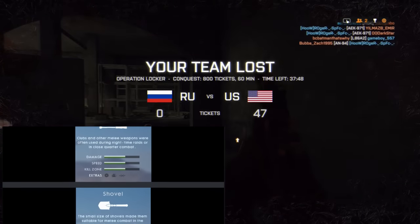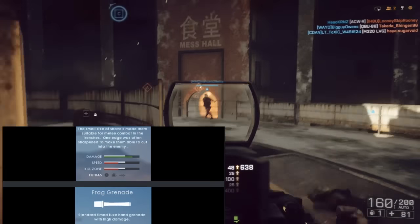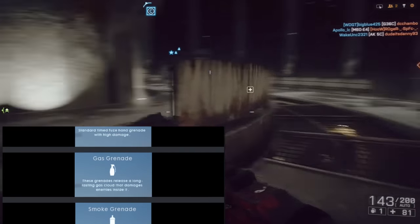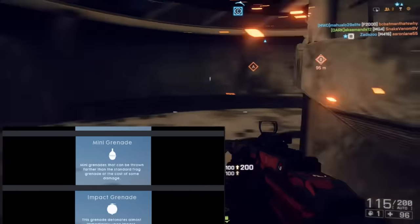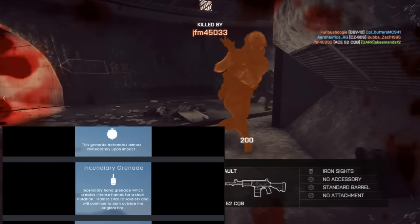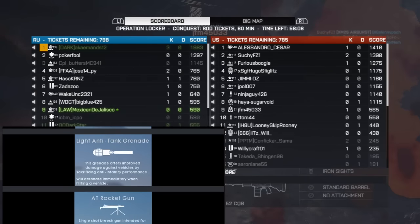I'm really excited to try out the snipers. Some of the new maps we're going to be seeing are Sinai, which was shown in the recent gameplay reveal, and St. Quentin Scar which you guys saw in the alpha. Game modes we can expect to see are Conquest, Rush, and Team Deathmatch — possibly Domination, although that wasn't 100% confirmed.